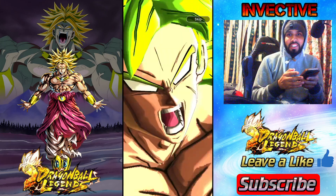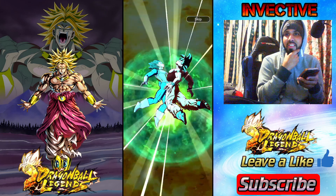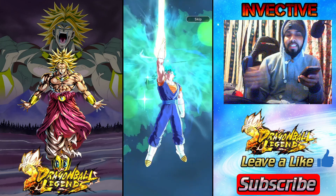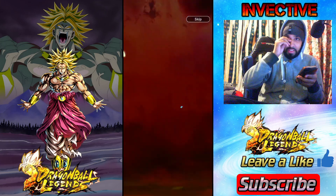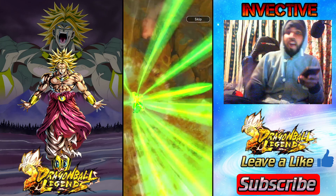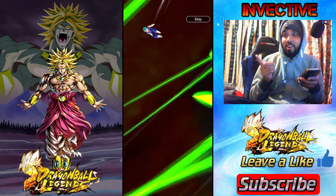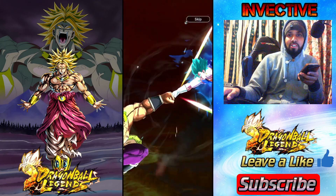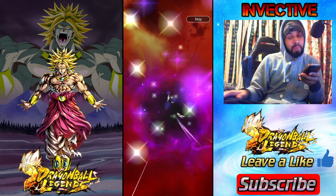Oh Broly — funny, I literally called it out, but that's a different Broly. Oh, Vegeto animation on a 300 CC pull — that's crazy! So we're getting a Legends Limited on a 300 CC pull! By the way guys, Super Vegeto is back on this banner, so if you didn't manage to pull him during Legends Festival there's a good chance you might grab him here.